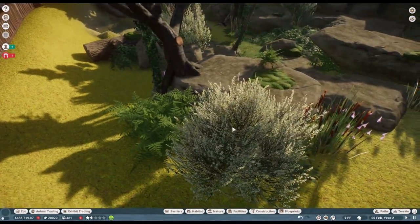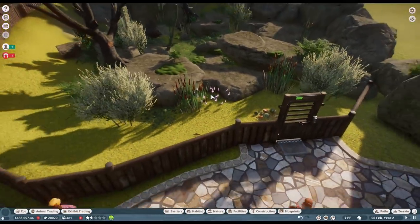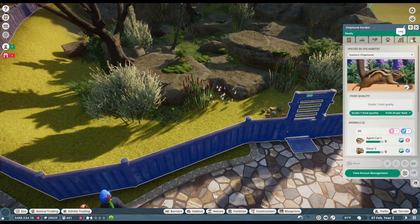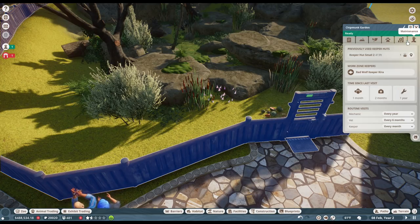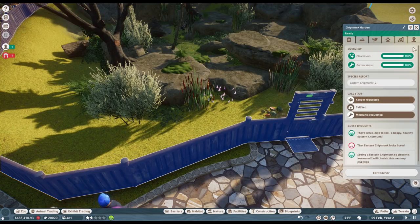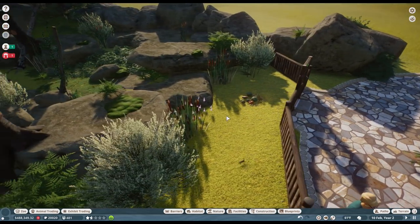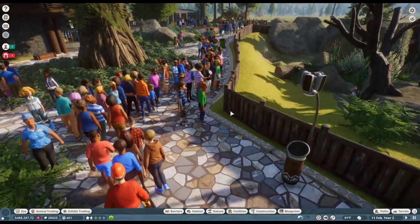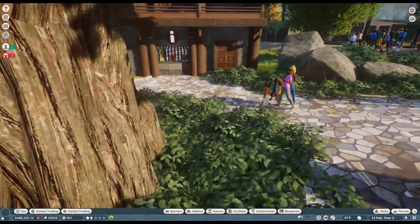Oscar might actually be underground — to my shock, there were little dig spots that the chipmunks had dug up, so it looks like they can actually dig their way under! This place is very dirty; we should call a keeper. Keepers are already requested and on their way, so hopefully they'll clean that up soon. Apparently people think the chipmunks look bored, so we might give them adorable little toys to play with soon.